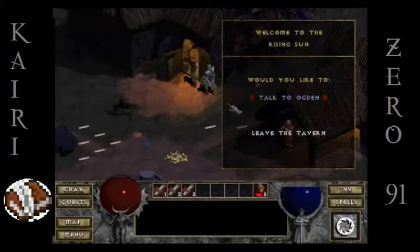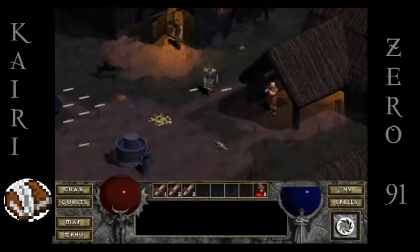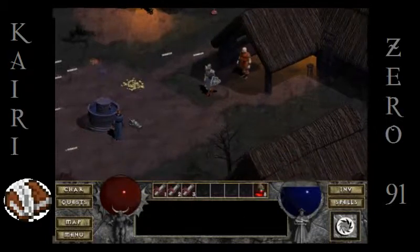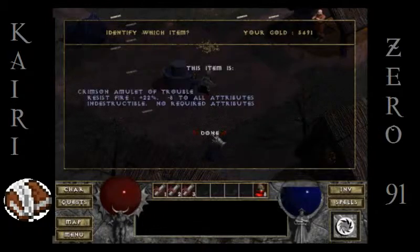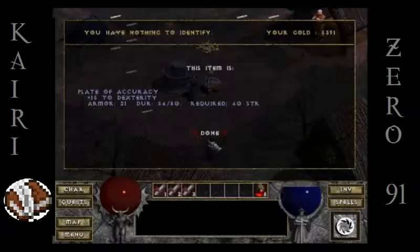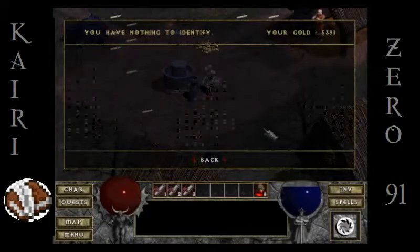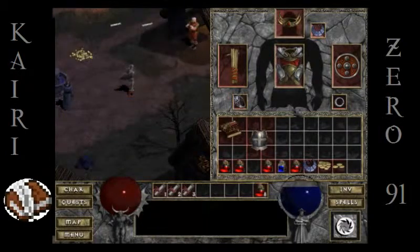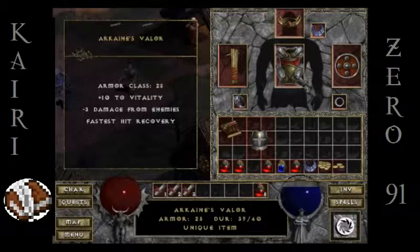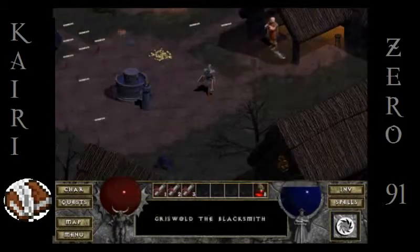Maybe Ogden knows. Welcome to the Tavern of the Rising Sun. Maybe Cain the Elder can identify things — stay for a while and listen. Stay for a while and identify things. Crimson Amulet of Trouble: Resist Fire 22% — nice — but minus 8 to all attributes. No thanks. The breastplate becomes the Plate of Accuracy. I gotta keep Arcane's Valor, I just gotta.